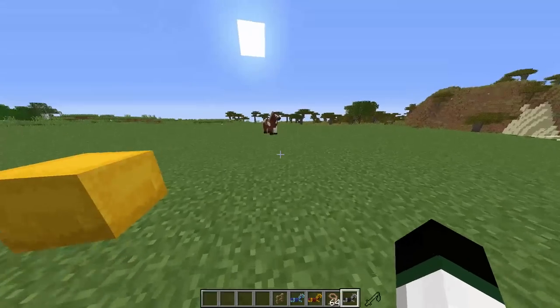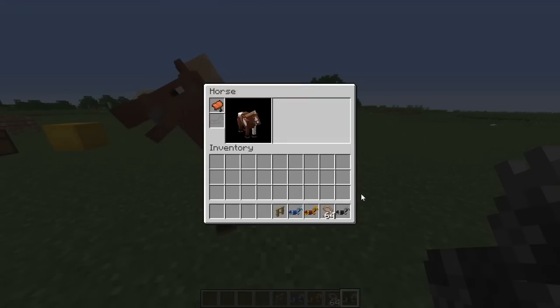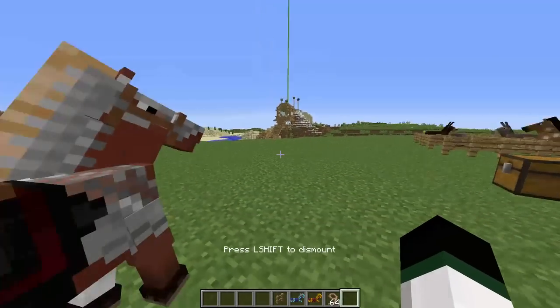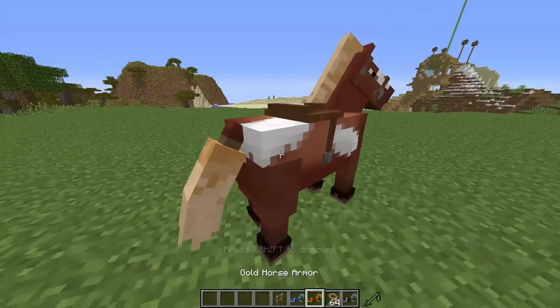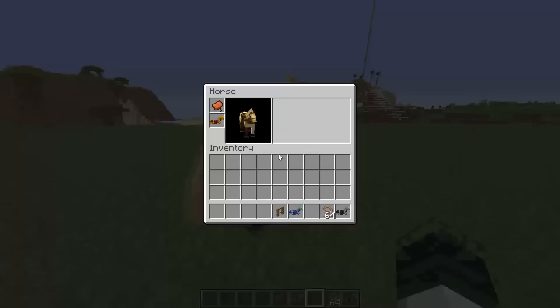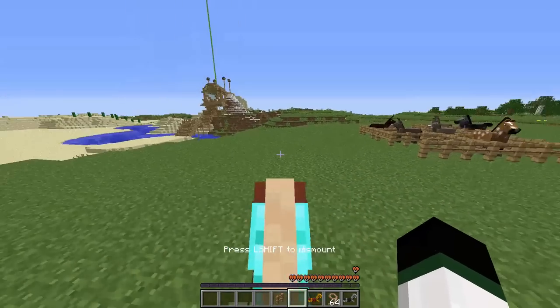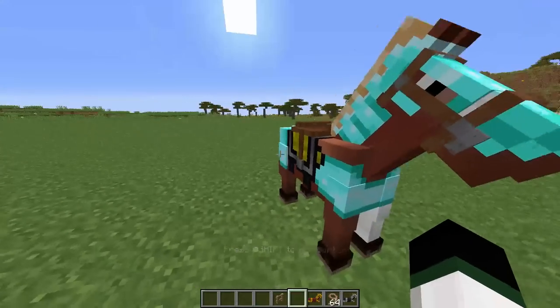You can get your horse armor and pop it on this guy here. You can put in the iron one and he looks like that, and if you take off the iron armor you can put on gold, and the same thing with diamond, of course. Diamond is the best — it gives them the most protection, and they will take a lot less damage when they have the diamond armor on.